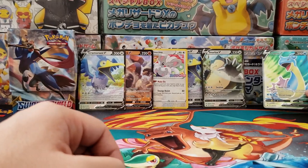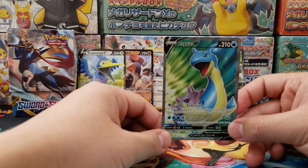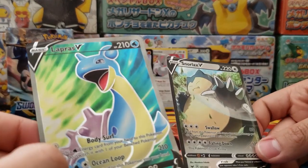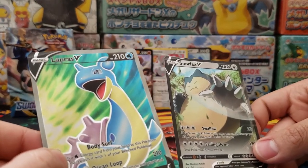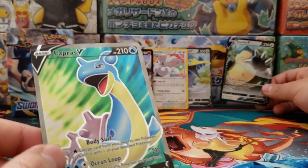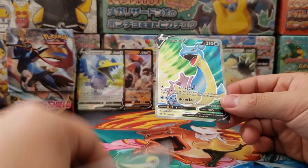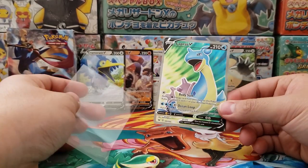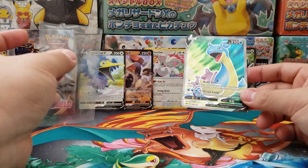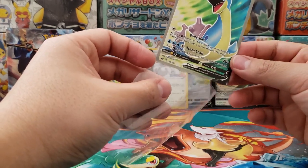Alrighty buddy, that's the end of the video. Thank you so much for watching. I just noticed this but this Lapras V is very different from the Snorlax V — the texture is completely different. The Lapras has much more texture compared to the Snorlax V which is just an artwork. So my guess — and I'm not positive on this yet but I'm pretty confident — this Lapras V is probably a full art version of the card and this Snorlax V is the regular version. So we actually got the full art version of the Lapras V. Very cool, glad to have it.